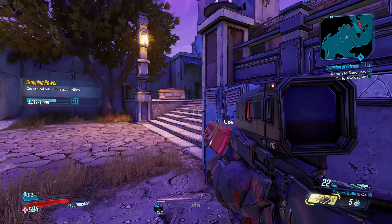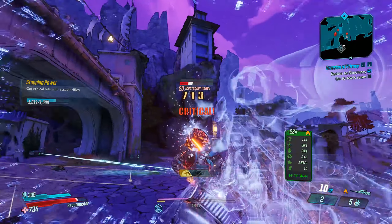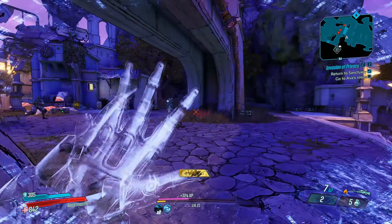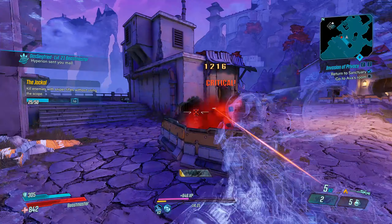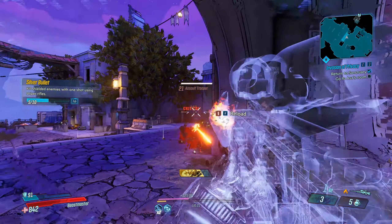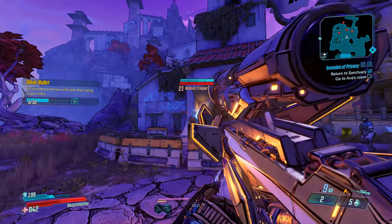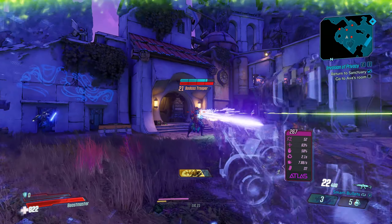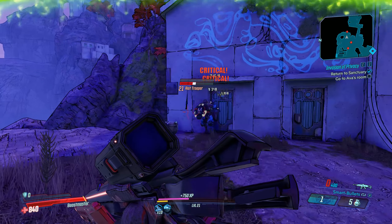I'm uncertain if this is a bug related to guardian ranks. I don't have a character that doesn't have them because all my stuff is tied to it. With my guardian cooldown rate and the points I put into my action cooldown rate, there was no way that was making this instantaneous — I only have like 10% put in there. I did test it: if you quit out of the game you lose this, so you have to reset it. It's only active for that current session.